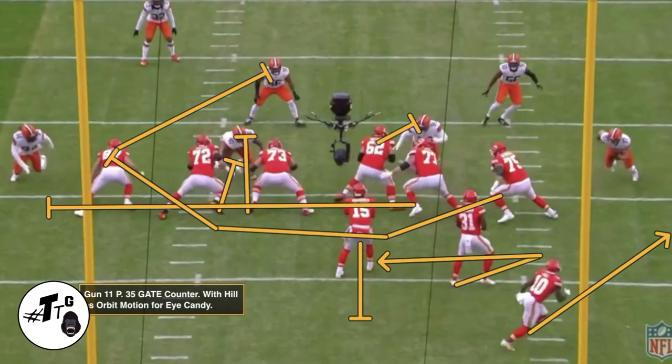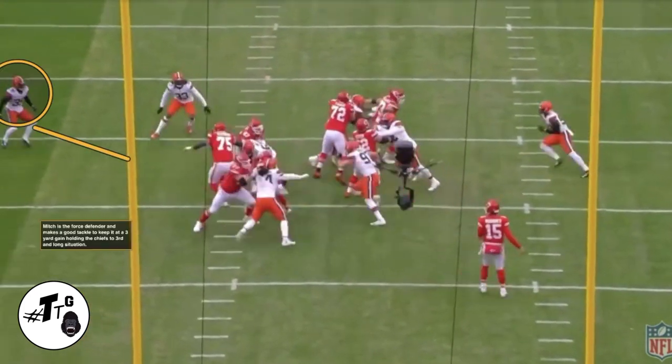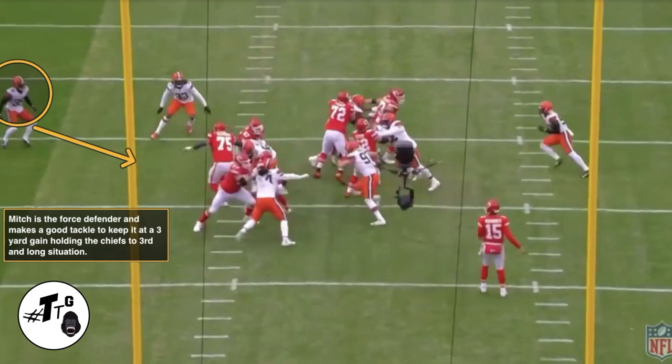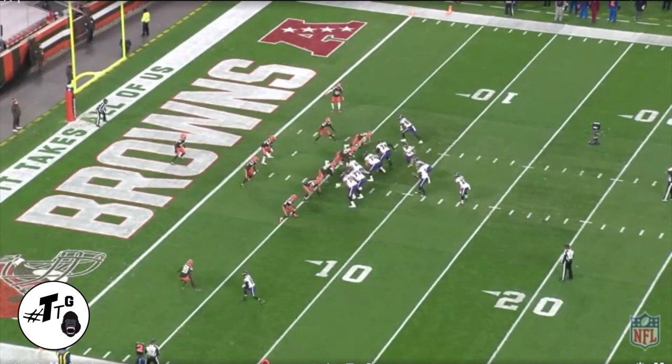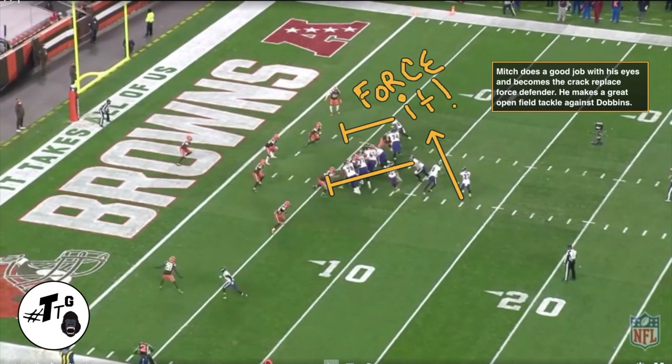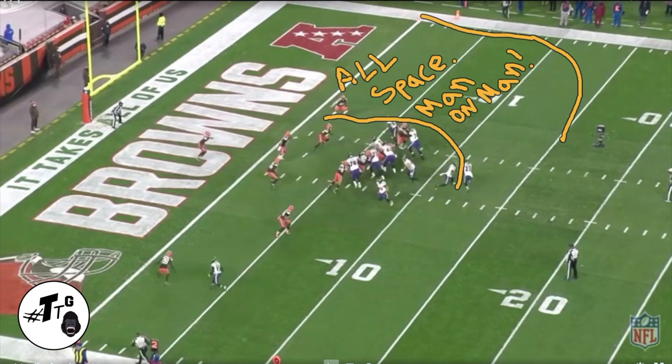Gun 11 personnel, 35 gate counter with heel as orbit motion for eye candy. Mitch is the force defender and makes a good tackle to keep it at a three-yard gain, holding the Chiefs to a third-and-long situation. Pistol 20 near personnel, zoom Z-out, play 48 stretch. Mitchell does a good job with his eyes, becoming a crack-replace force defender. He makes a great open-field tackle against JK Dobbins to stop him from getting in the end zone. Look at all that space — as a DB, high school, college, or professional, if you can't tackle in the boundary and in space, you're out of there.